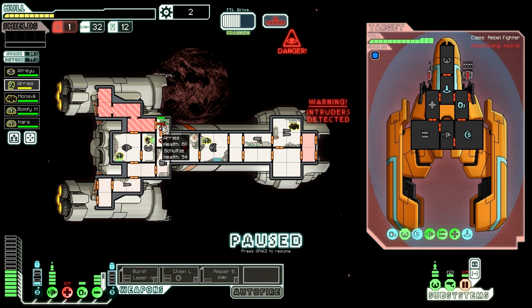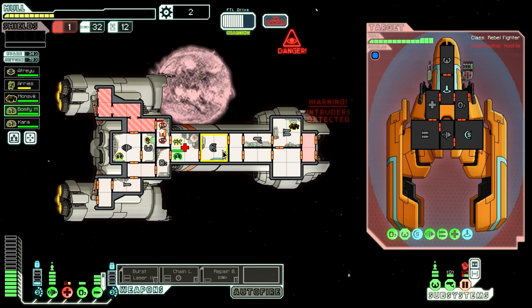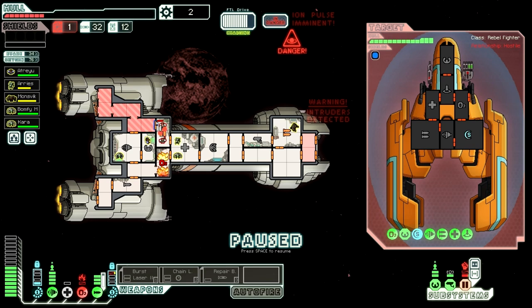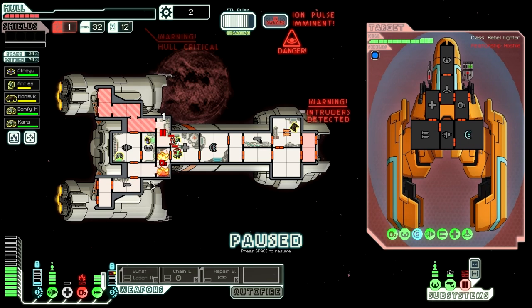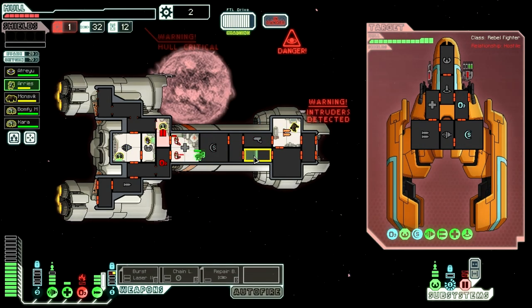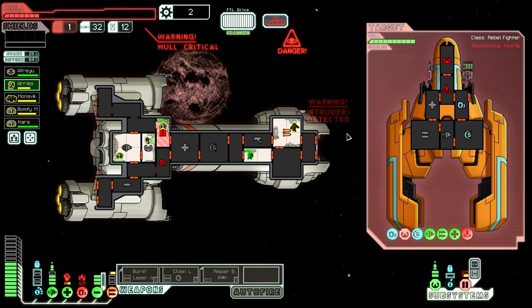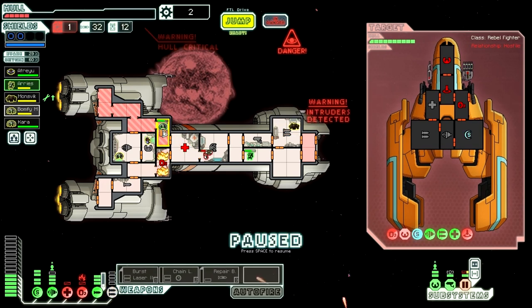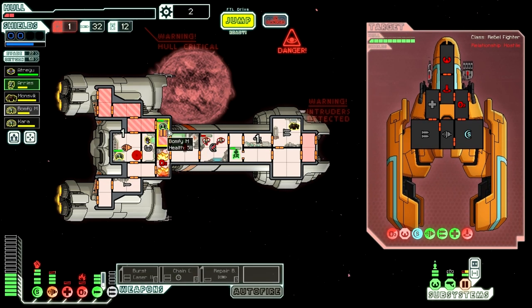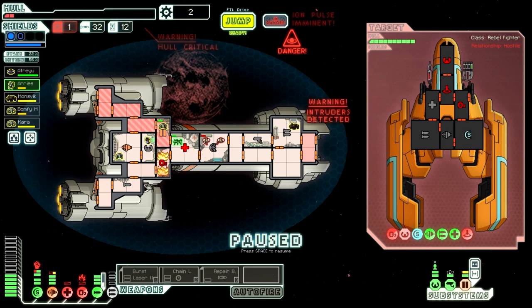Mantis, get into the med bay and power it up. We have no weapons active — they have an ion weapon that hit us. Are we actually going to die? They're completely going to be able to deactivate our doors. Maybe Engineer goes into the door room and repairs it? I don't know — this is a dangerous one. Here comes the artillery cannon — that did a lot for us. We might be able to kill them from the inside out. Just enough to close doors — our Mantis is still alive. You should get into the med bay. Mantis in the med bay — of course, my favorite movie from the 90s.